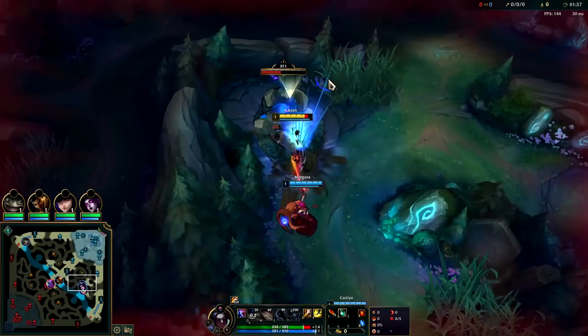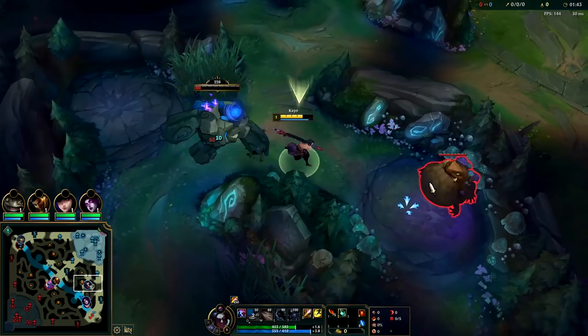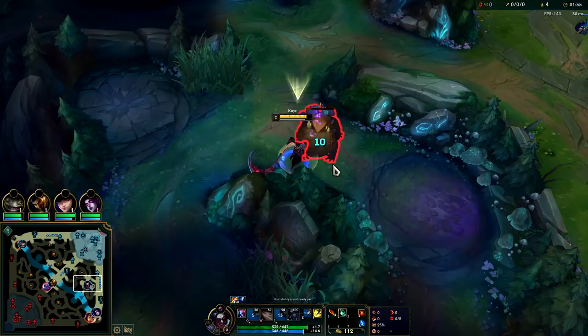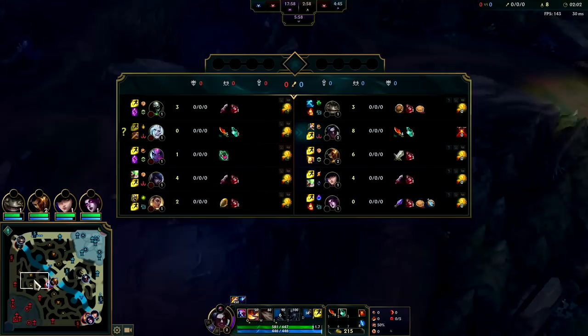Kayn's Q is an amazing ability, so much AoE on it that most of the time even if you're queuing away from the target it'll still get hit, which is fantastic. We're gonna go ahead and get our Nidus. Keep your health up — your W's damage at level one is pretty pitiful, way less than your Q, and it has a much longer animation.